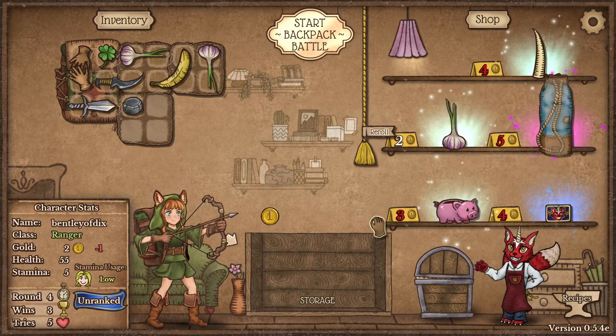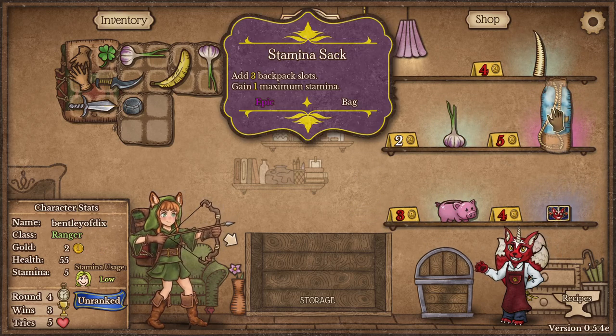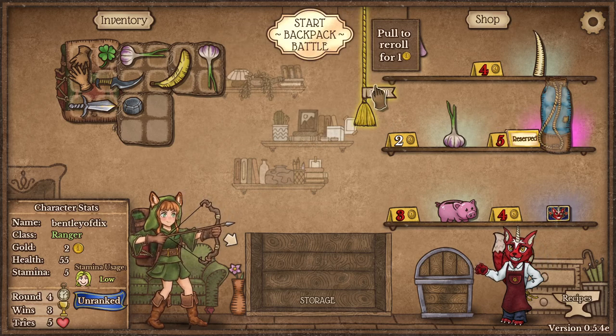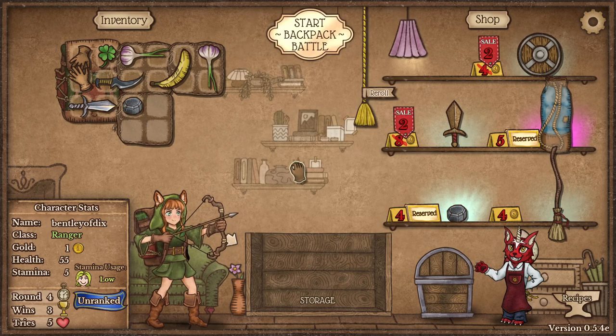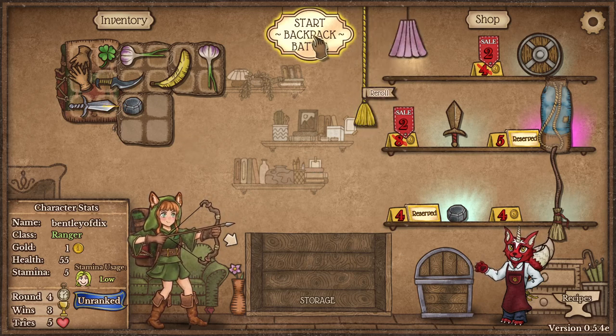We're going to roll one more time - we need one more whetstone. Stamina Sack gives you three slots vertically or horizontally and also gives you one maximum stamina. Not a bad pickup - I'm going to hold on to that. We're rolling again, still looking for a whetstone. And there we got it - we got our whetstone. Now the sword will get even better. Epic. So we're going to start the battle up.